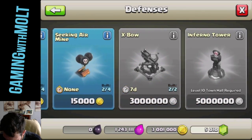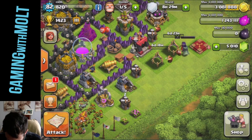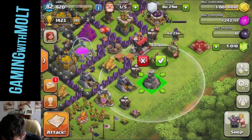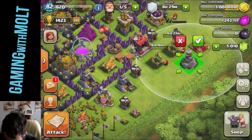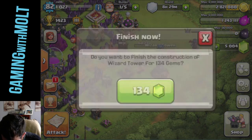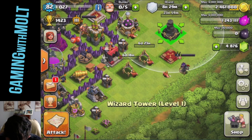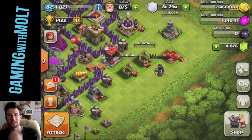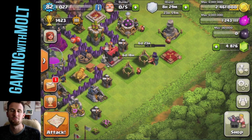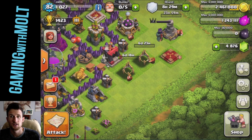We're going to build up our walls pretty soon. Let's go ahead and go back into defenses — I want to build a Wizard Tower because Wizard Towers are definitely my favorite defense. That's going to be done in 12 hours, but let's go ahead and finish it and then upgrade it again. That'll be done in one day. I'm probably going to make a new base design in a day or two — I want to let some of my defenses build up because I don't want to design a base around defenses that aren't good yet.